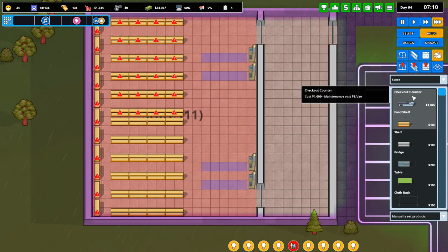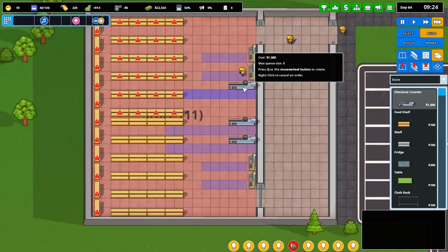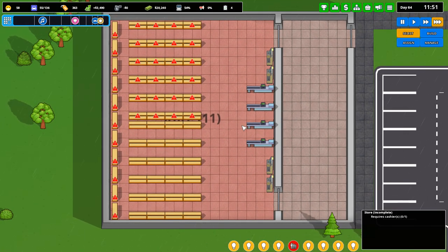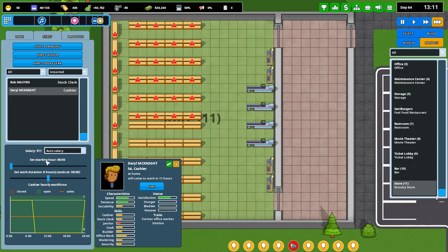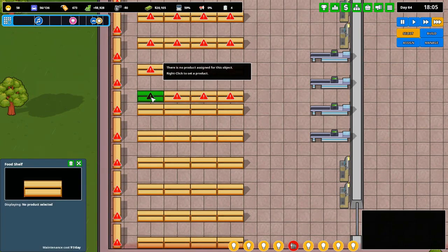It also requires a cashier, so if I go to staff and hire a cashier, get them on a 12 hour shift starting at 4. The store is now active but we have nothing on the shelves just yet - it's a long way to go to fill up these shelves. Let's keep moving forward. Sauces and seasonings - throw that down. Whatever shelves we have left over, we'll keep empty until we unlock something in the future that we can place on it.